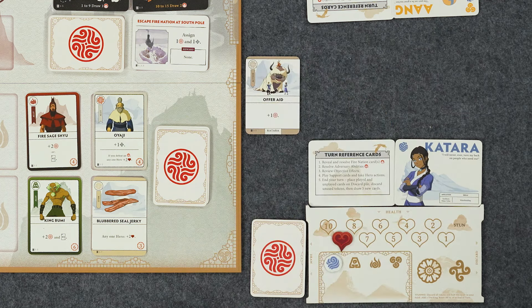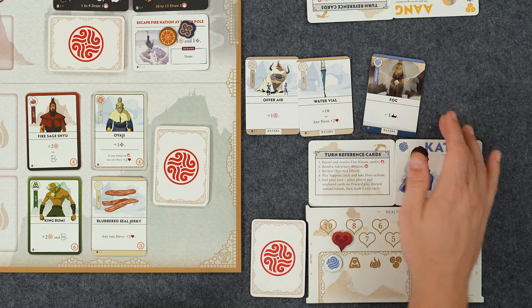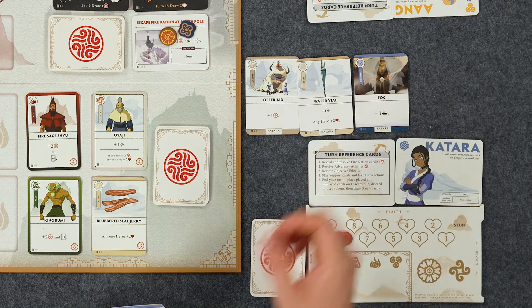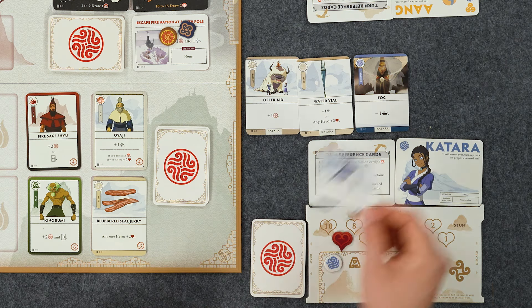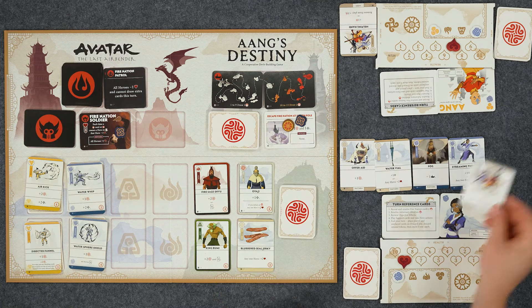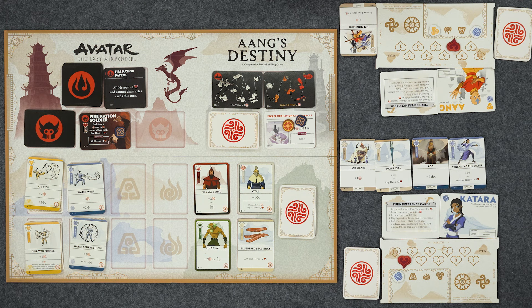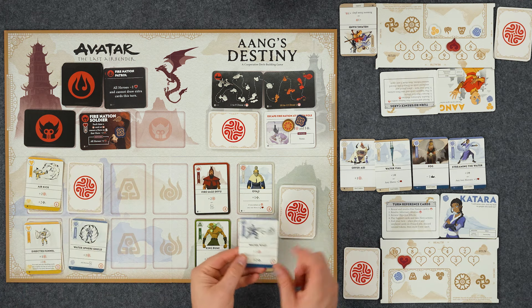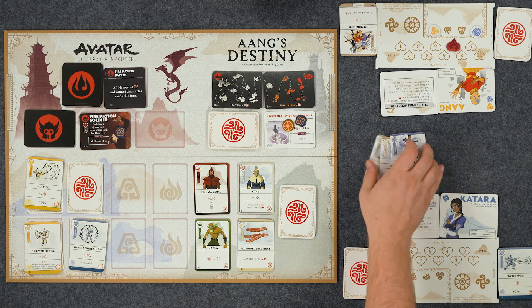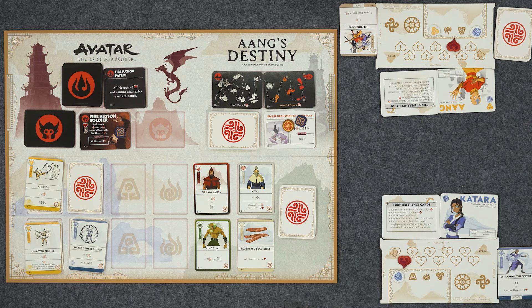I'm going to play offer aid and put this purpose directly on the objective, since we definitely need to be moving these things. I'll play my water vial and put an attack on there as well, just to get it out of the way. I have my fog, but they haven't moved forward at all so I don't think that card's really going to do anything. I can get an attack or any two heroes gain one health - we'll start attacking. I have a helping hand, and I could get rid of this to get three purpose, which would allow me to get a card - I'll trash this one as well, and immediately spend that three to get water whip because I am a waterbender.